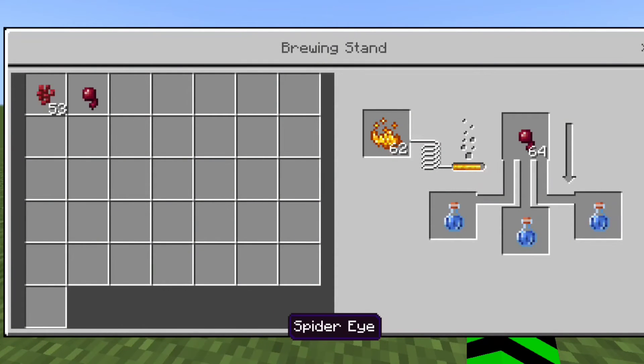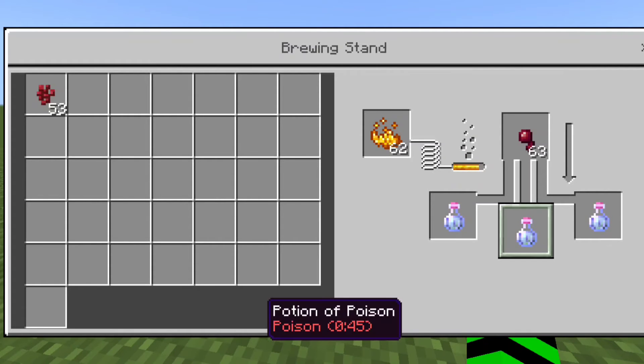The poison potion. Start with an awkward potion. Then add a regular spider eye to the top, and you will be left with a potion of poison.